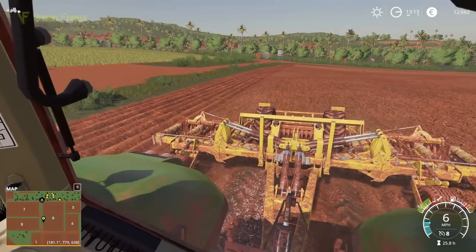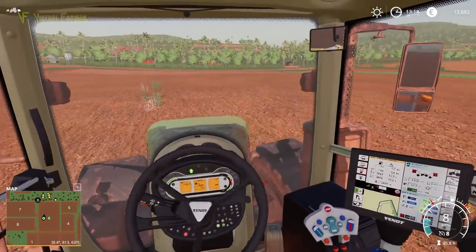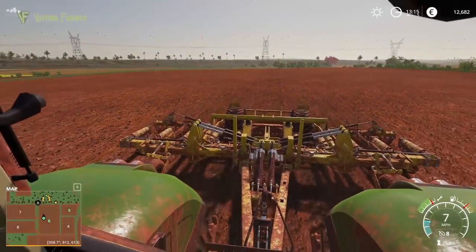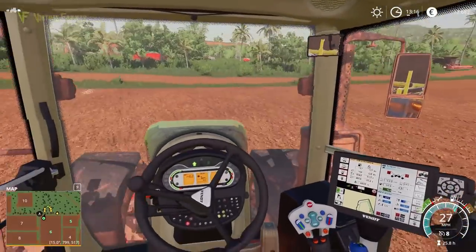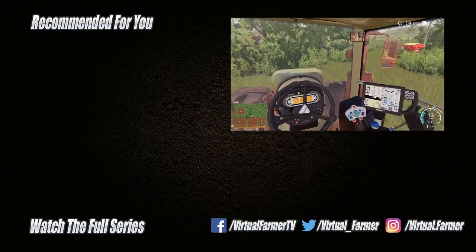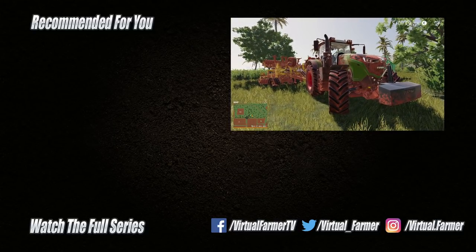The answer is yes — we might as well do it. We just need to get this going with a good hired worker behind us when we're doing the sunflowers. We do not have time this episode to do the sowing, so we'll get that done next time. The field is now ready to plant the soybeans. Next time we'll also try to take on a contract — there's a massive wheat field nearby that's worth a lot of money. But in general it's all going well. Let's fold up our piece of kit — we're done for this episode. Thank you for watching, please like, comment, share, and subscribe to Virtual Farmer. See you next time!